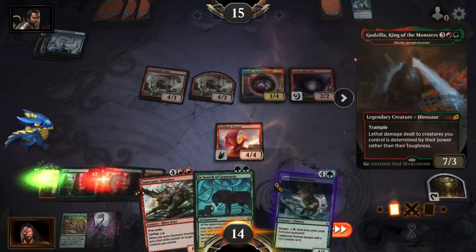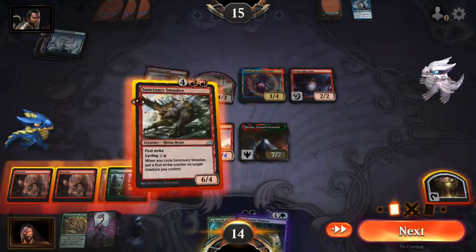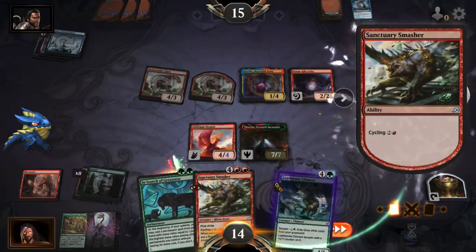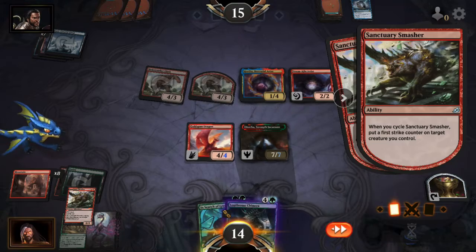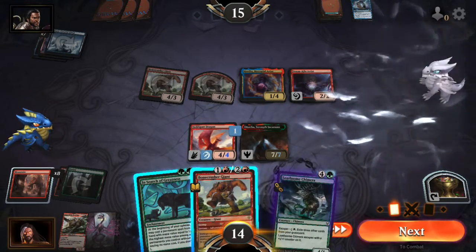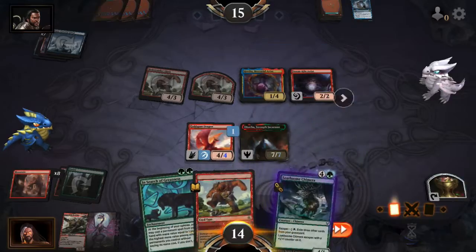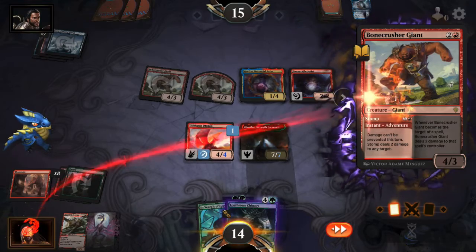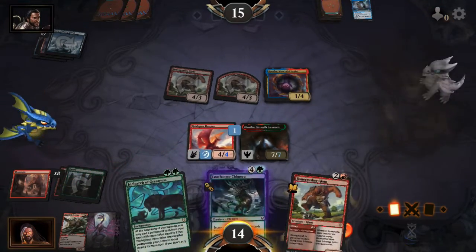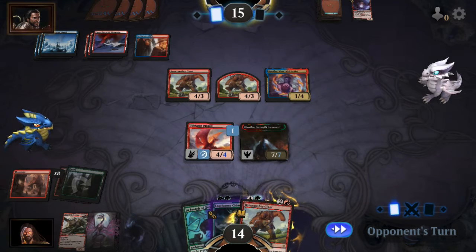So we're going to play Godzilla. I'm going to cycle him. First strike counter on you. And I say no — no treasure tokens for you. Hmm, yeah, I'll pass the turn.